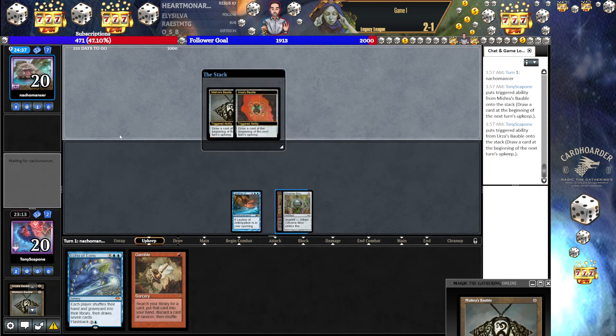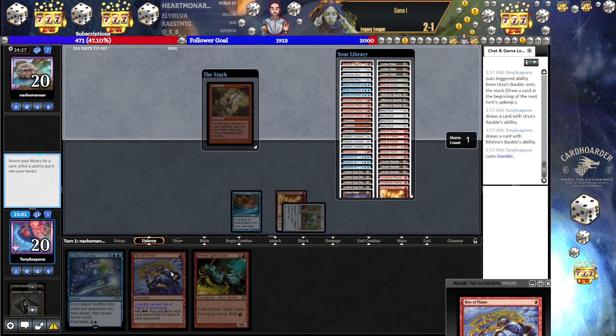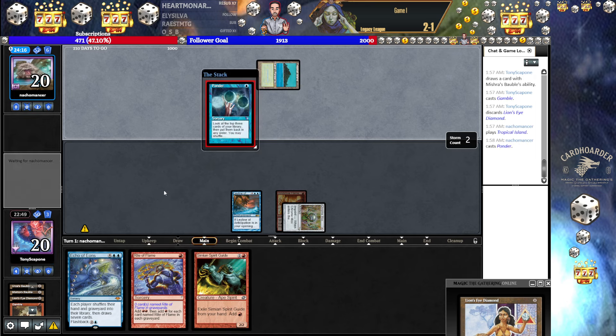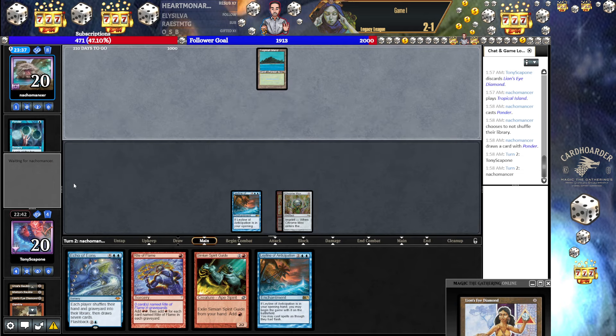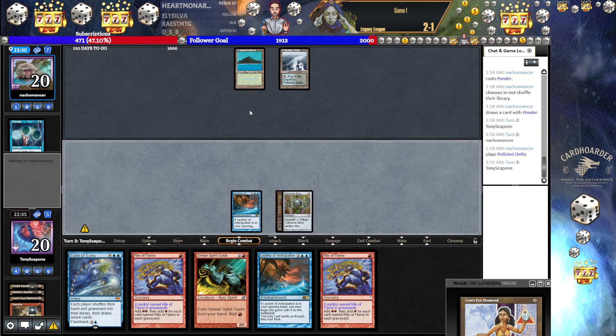We're going to hope they don't have a Force — kind of a Force check situation. 75% chance to hit. Another 25% chance to not be able to get additional mana. Best case it hits Echo or Rite of Flame — Echo's the absolute best. Or we just get wrecked — 100% wrecked. Just sent to the Shadow Realm. Hopefully they shuffle. They're thinking on it. I think we're doomed. We got nothing. They didn't shuffle on the Ponder. We're falling very far behind. This is looking like Bug Beans.